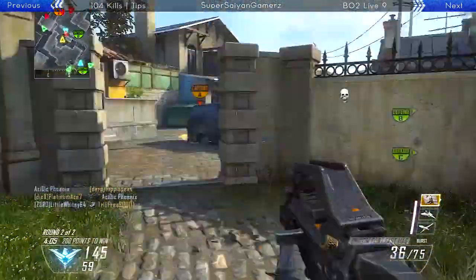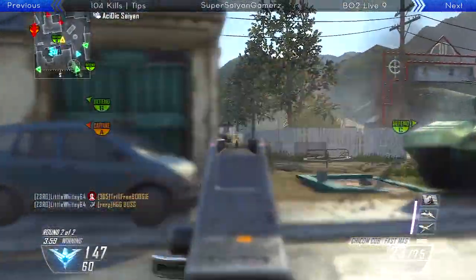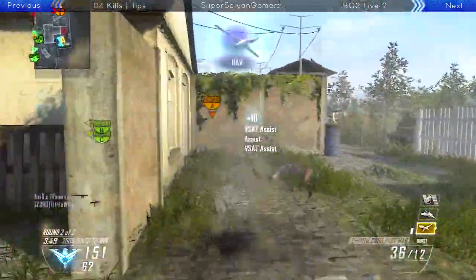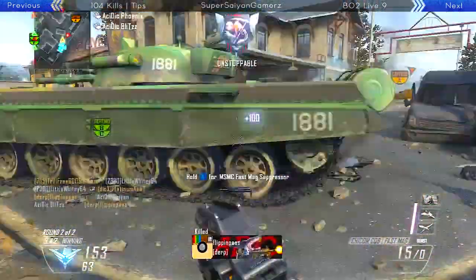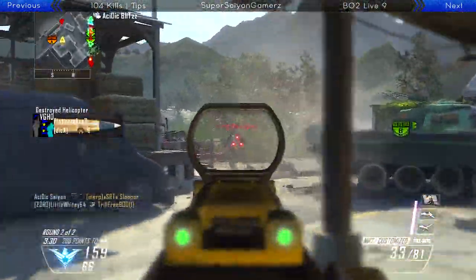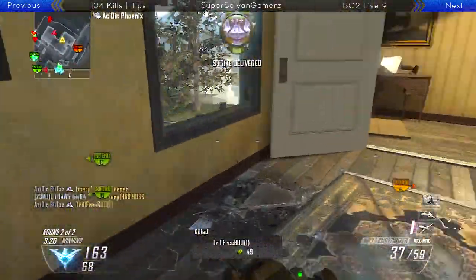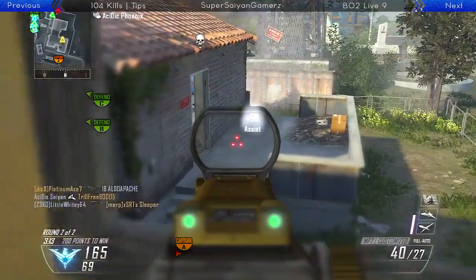Something I definitely recommend when going for a Nuclear is to have the Blackbird on and play a little bit defensively — don't camp, but don't be super all-out rushy, because you really need to get that first Blackbird. Once you get that first Blackbird, start rushing and get that constant flow of Blackbirds. If you see my BO2 Live videos, you know that when we get a Blackbird, we almost always continue it on for nearly the entire game. When you have constant Blackbirds, it's so easy to get kills, Nuclears, and every type of scorestreak there is. So play a little more defensively for the first Blackbird, then once you get it, play super aggressive to keep getting more before your first one runs out.